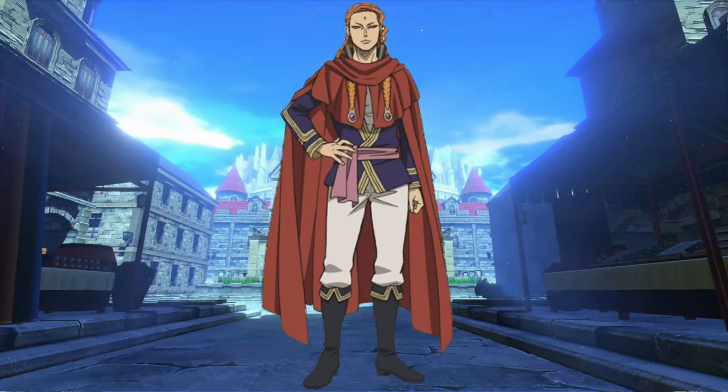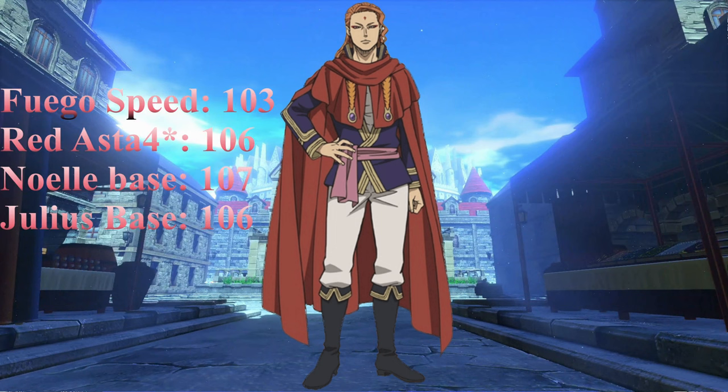Captain of the Crimson Lions — it's Fuegoleon that we're looking at today. And it kind of hurts me to say this, but he's probably one of the worst DPS in the game. His attack is good, but the way his kit works and his pitiful base speed, he gets stomped pretty hard. You are asking to lose if you use Fuegoleon in your team.